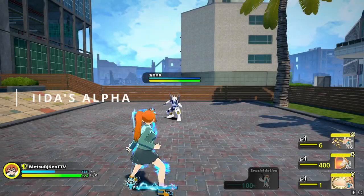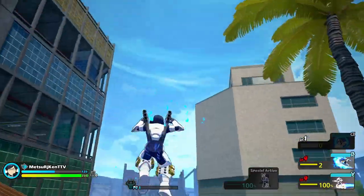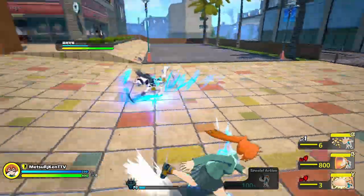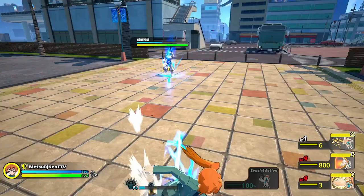Starting us off, Iida's Alpha. Iida's Alpha is a quick spinning attack that launches you into a potential 3 hit combo. Given that this move doesn't have the best tracking, you're able to dodge the attack as long as you're moving in a slightly curving way. This doesn't mean that you should completely disregard manually dodging though.